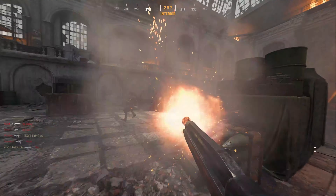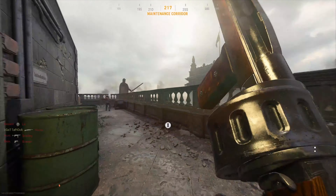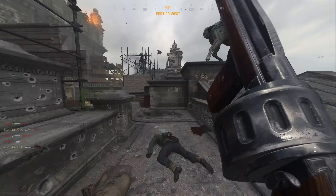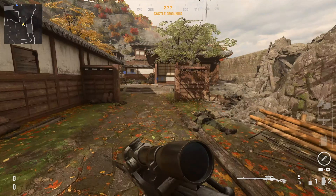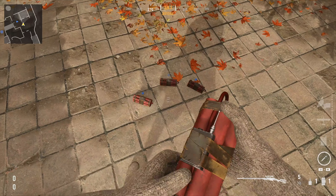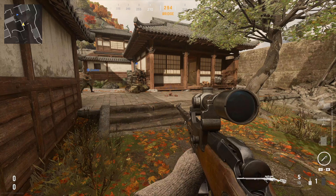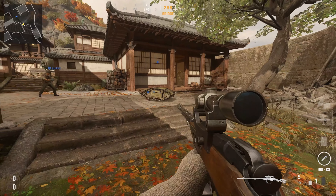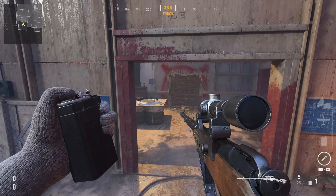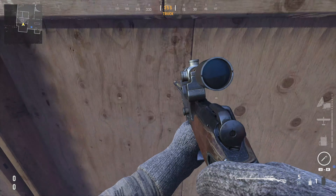Before I go today I had to share this hilarious Goliath glitch I just saw — I didn't discover this, I saw it on Reddit from user Big Hero Six Fan. What you can do is get a friend to call in a Goliath, put on the Demolition perk so you can have two satchel charges, place them both down, and have the Goliath roll over them. Once the Goliath rolls over them, jump on top of it and detonate your satchel charges — and you will go flying. I really hope they don't patch this because it's hilarious and you can do trick shots with it.